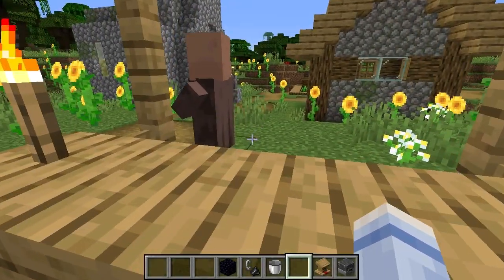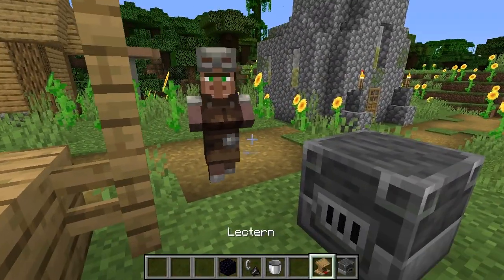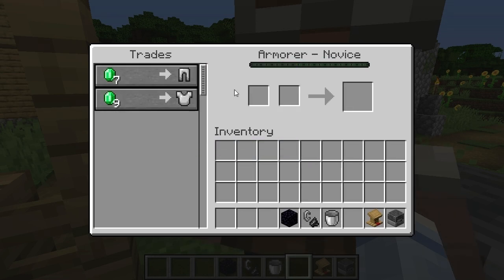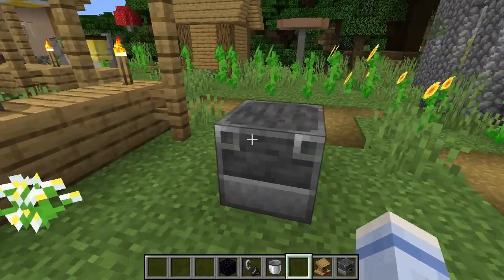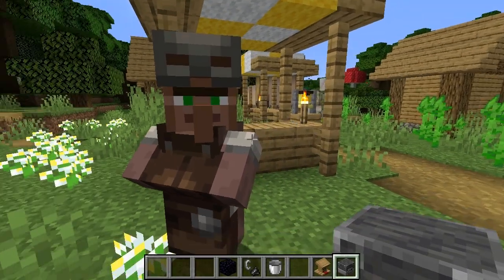So you come up to the villagers that don't have anything and are running around, and you place down the block. He's got the trade. You right-click, you see what his trades are, and you say you don't like those. Of course in survival you'll have to pick it up, but otherwise you just remove it.